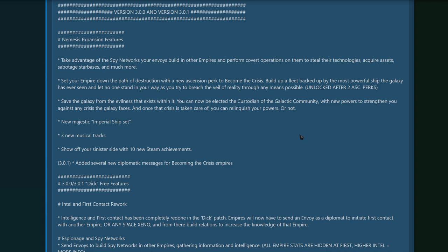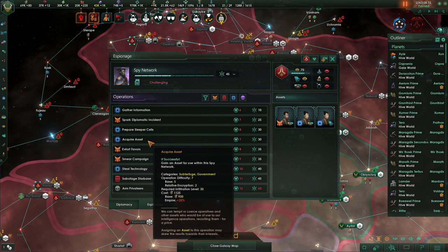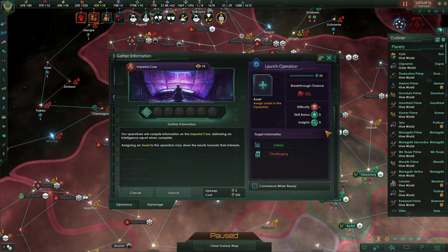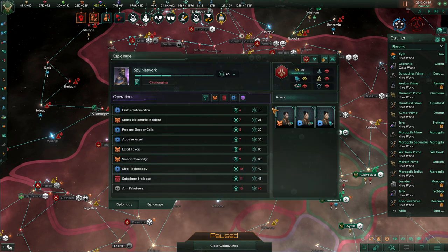Let's begin by covering the Nemesis expansion. The main points are spy networks and spy missions. Spying gives you access to a lot of operations that you can do on other empires, and the way they work is basically like relic dig sites. You launch an operation and eventually you will get it. There are random events that can pop up throughout, but most of the time if you go ahead and do something, no matter how hard it is, you'll get it eventually. You can boost this with assets and such.